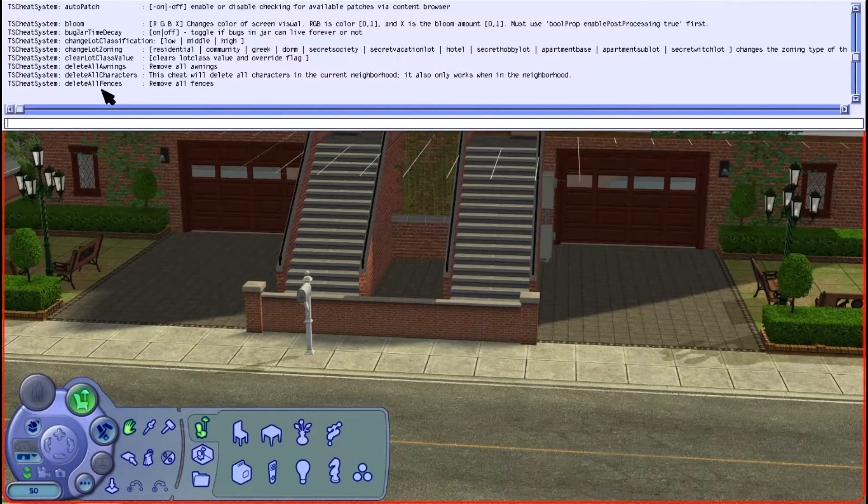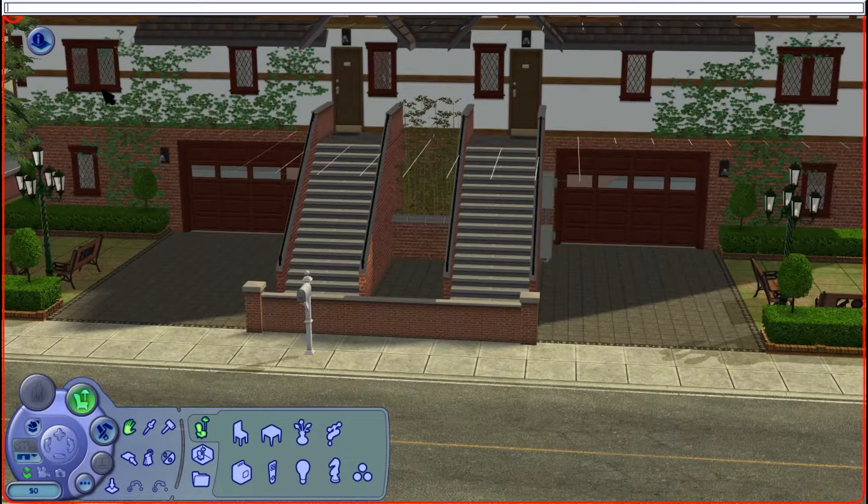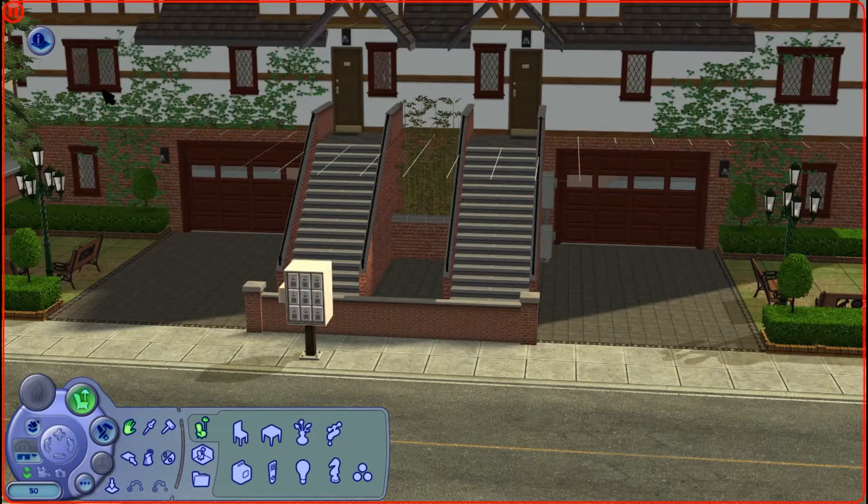What we want to do — we'll just shrink that down — is pop in the change lot zoning command and change this into an apartment building. So we put a space and 'apartment base' and then press enter, and as you can see by our mailbox it has turned into the community apartment style mailbox.